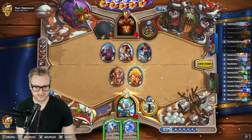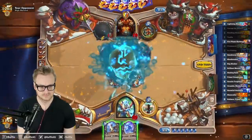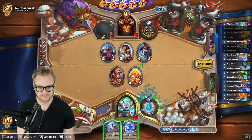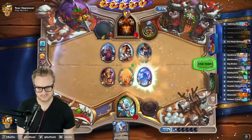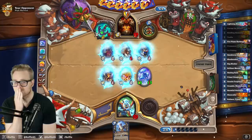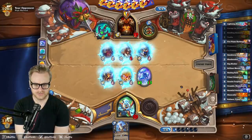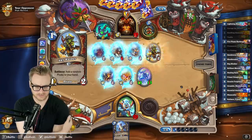More stats, more good. Could be a pretty easy win from here — we just bop them in the face and then repeat the battlecry with the Macaw.